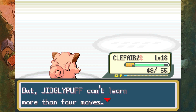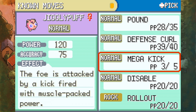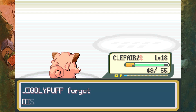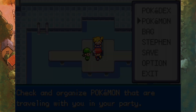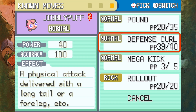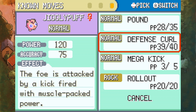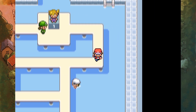Jigglypuff is trying to learn Rollout - I will make room for Rollout. Let's get rid of Disable. Now, if you use Defense Curl, it powers up Rollout. Like, no joke - it actually powers up Rollout if you use Defense Curl first. It's a synergy. I am going to go and heal up at the Poke Center really quick, because I could kinda use that before taking on Misty.